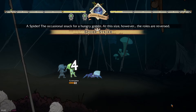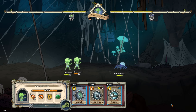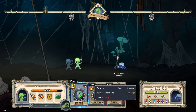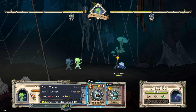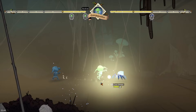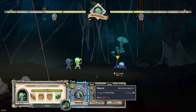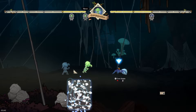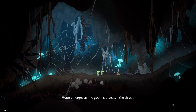'Spider — the occasional snack for a hungry goblin. At this size, however, the roles are reversed.' The spider has 12 hit points. We have Gasp Goffer — great name! Smack causes five damage, stone throw does 60% of five, and shove knocks them back. Let's go all in and just smack the thing. That's five damage — Ruin Tilter smacks it too, down to two. Gasp Goffer takes a bit of damage, then we finish it off with a punch. The spider goes down!